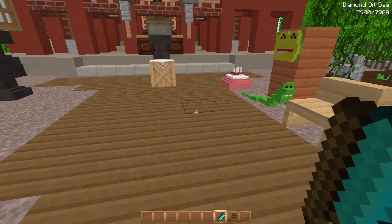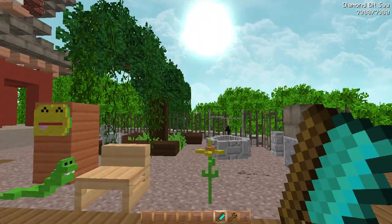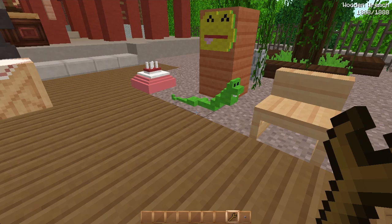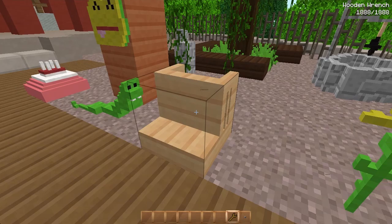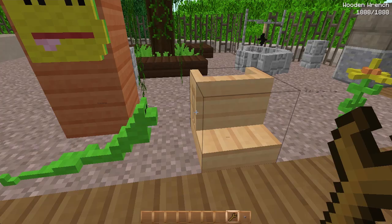Next is the diamond bit saw — I honestly don't know what this does, so if anyone can tell me in the comments I'd appreciate it, I just can't make it work. The last thing is the wooden wrench, which just rotates the blocks you create with Chisels and Bits. I created this chair so I'll rotate it with this — that's basically what it does, just rotates your block.